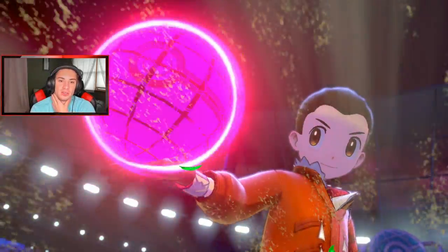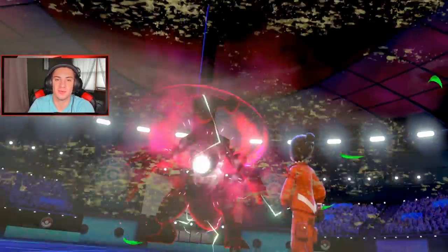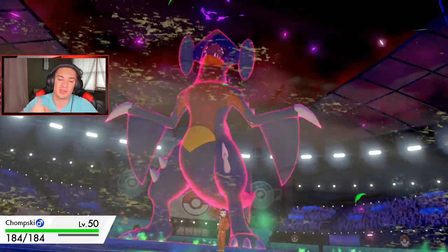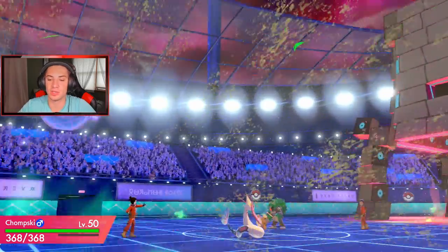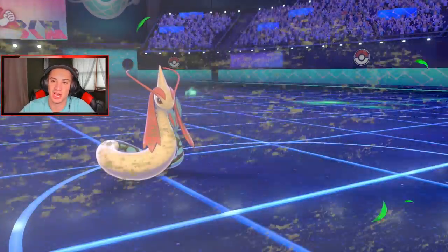I wouldn't mind if Garchomp gets Intimidate dropped if Competitive Milotic is out here — that would be a plus: minus one attack for Garchomp but plus two Special Attack for Milotic. Then we could just be rolling and thriving. Milotic Protects because Rillaboom is definitely going for Grassy Glide or Wood Hammer.